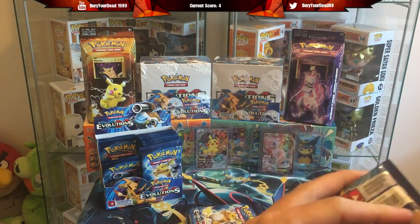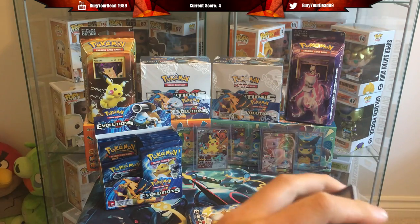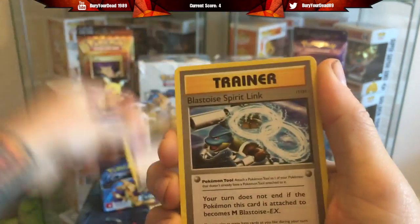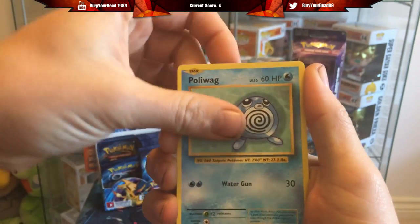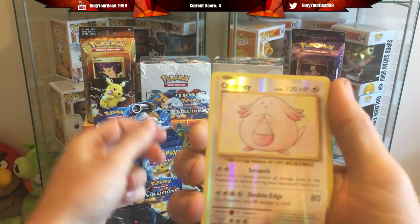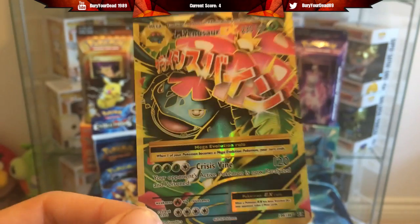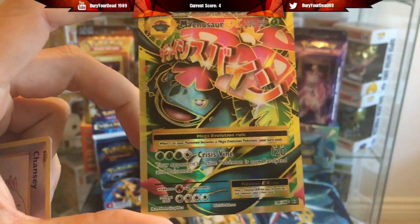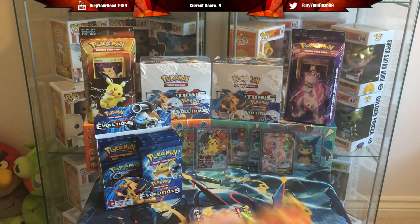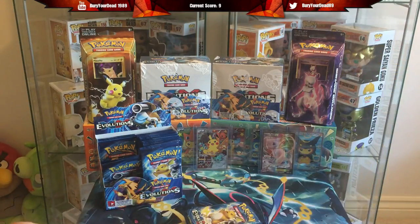Pack five - back to Charizard, let's hope it can pull through again. We have Energy Retrieval, Blastoise Spirit Link, Pidgeot Spirit Link, Voltorb, Sandshrew, Poliwhirl, Diglett, Seal, and a Chansey Reverse - another point, so that's five. And a full art - the Mega Venusaur which I needed! That is very nice, such a good-looking card. All the full arts in this set are just out of this world. The Chansey can be sleeved and we got the full art - absolutely great!